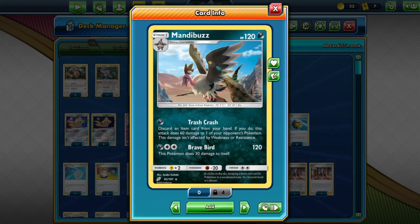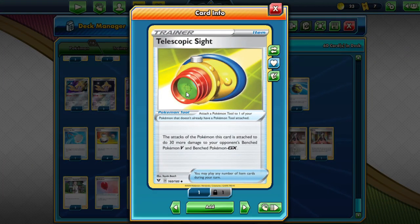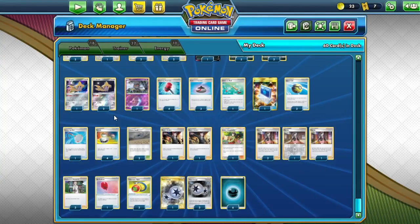You also have the Brave Bed attack that does 120, which is another solid attack. But we can increase the damage output of Trash Crash with the new Telescopic Sights we got in Vivid Voltage, which does an extra 30 damage to V and GXs. So we are doing 90 to V and GXs for one dark energy over a Stage 1.